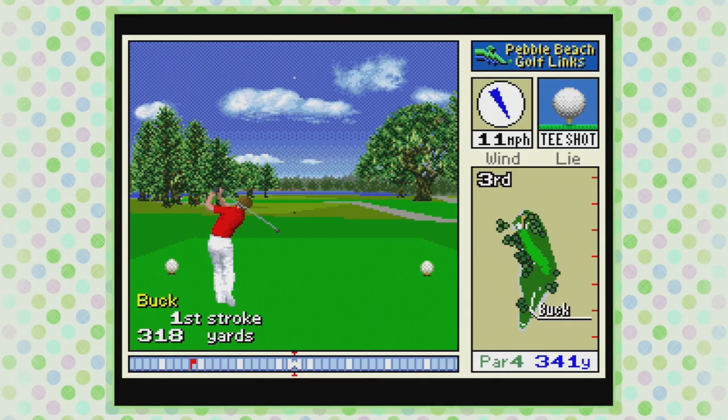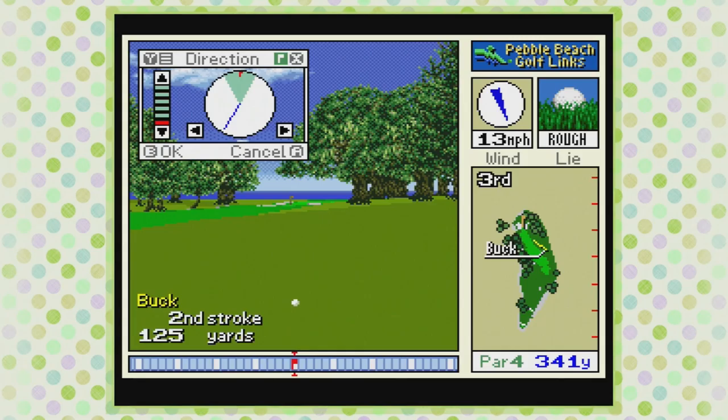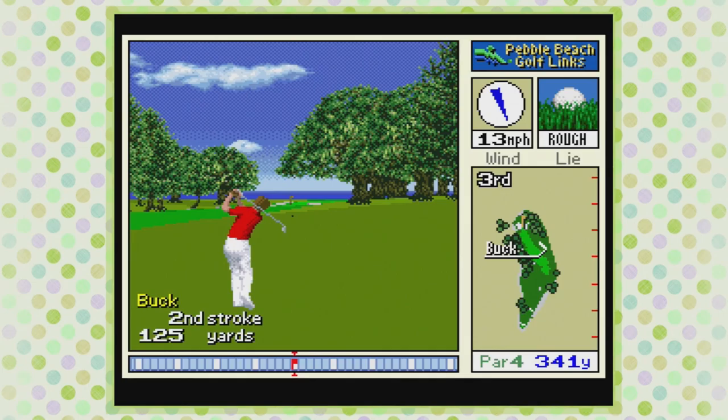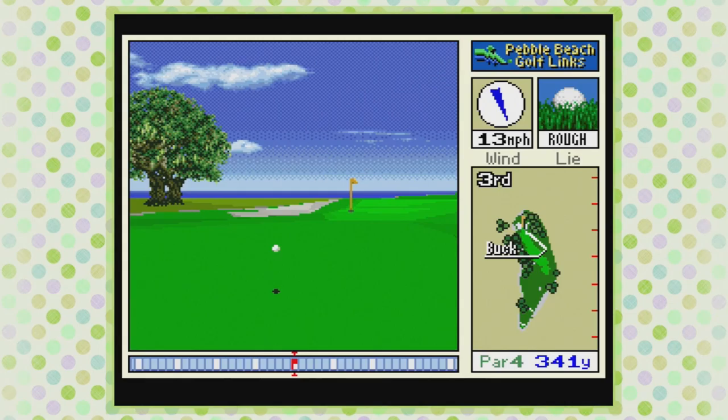True Golf Classics Pebble Beach Golf Links is identical to True Golf Classics Wai-Iki Country Club in almost every way, except you can pick a caddy named Dog now, the course is different, and there is music playing during the gameplay, which was not in Wai-Iki Country Club. If you want to know how I feel about this game, check out my November 1991 episode of this series after you finish this one. Also, that episode has Final Fantasy IV and Final Fight in it, which are much more interesting games than a 30-year-old golf game.